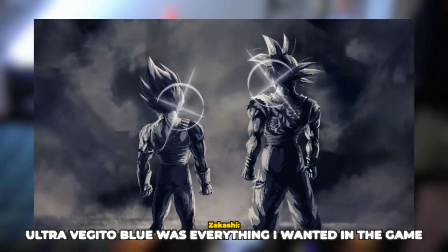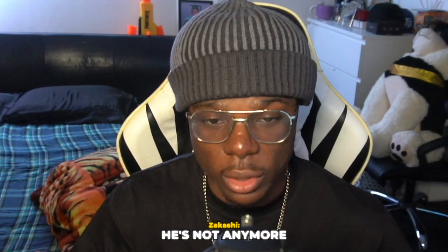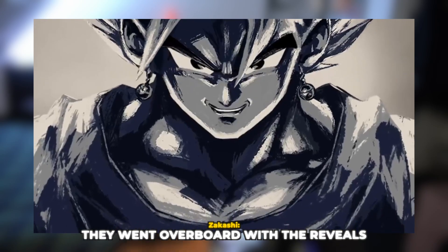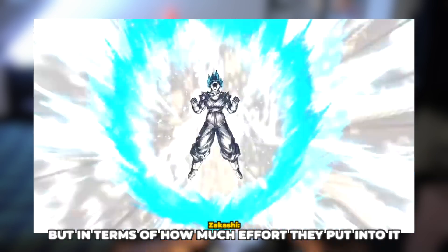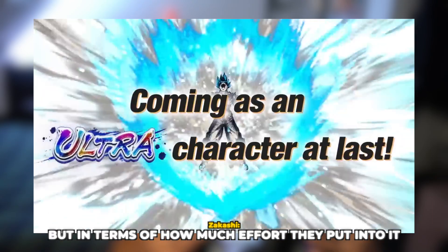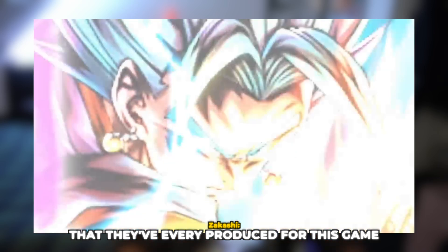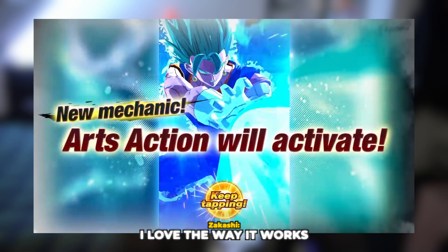Ultra Vegito Blue was everything I wanted in the game. I wanted him to be the best character — he's not anymore, but he was. I wanted him to be extremely OP. He has amazing animations, they went overboard with the reveals — the best reveals we've ever had. In terms of how much effort they put into it, it clears every single reveal they've ever produced for this game. And they gave him a new mechanic; that little tap thing is beautiful, I love the way it works.